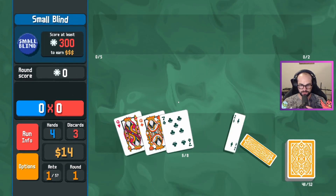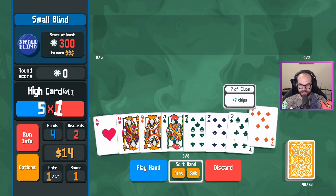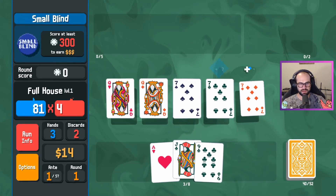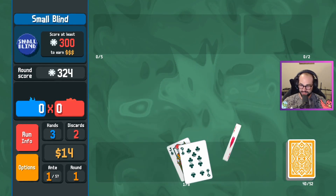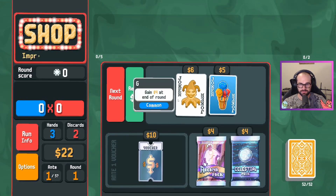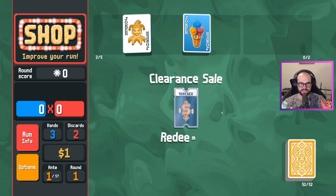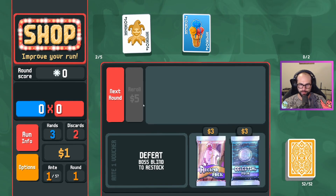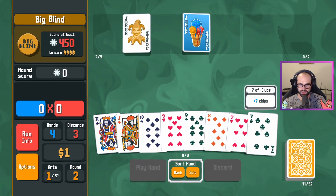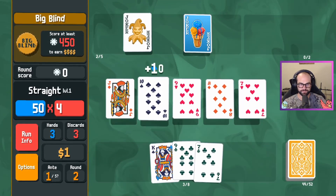We've got to absolutely get some points. I see sevens and queens. Give me something I can actually work with from the jokers' point of view. I haven't really gotten anything I want. Eight dollars? Money? Ice cream cone. I should have bought the 25% off — I do that every time. I lost two dollars there. Well, foil joker — I don't have any money. Jack, ten, nine, eight, seven with the ice cream cone will give me enough points. That gives me 400.